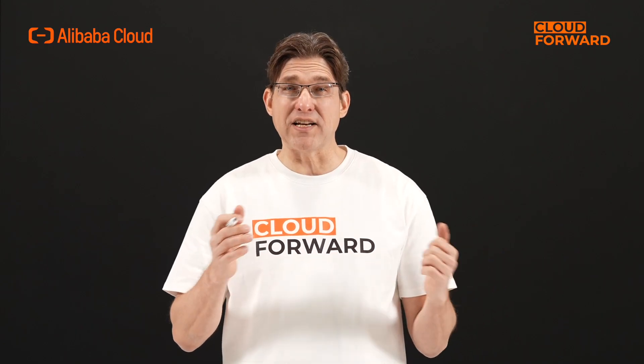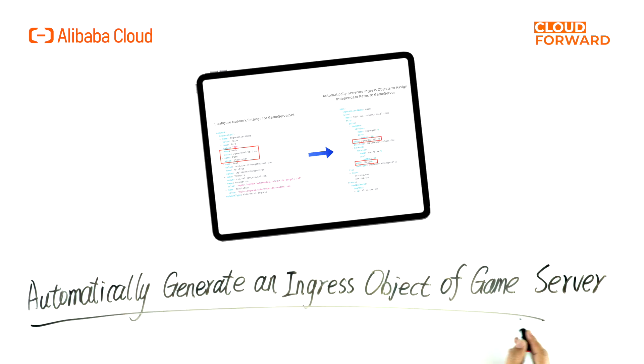In summary, in H5 game systems, stateless services like authentication and payment can use load balancing, while game servers need independent access domains or paths, making operation and maintenance configuration slightly more complex. OKG addresses this by providing dynamic rendering of configurations — it can automatically generate an Ingress object based on the ID of a game server. This way, operation and maintenance teams don't need to manually configure unique domains and paths for hundreds of thousands of game servers, enabling automatic network management.